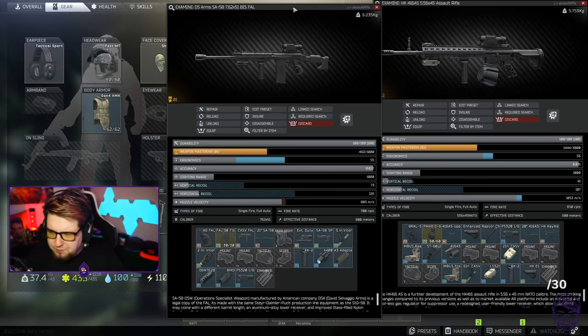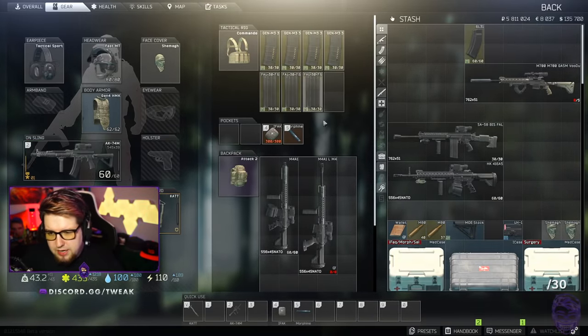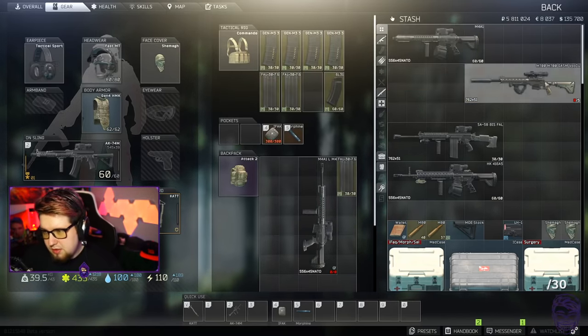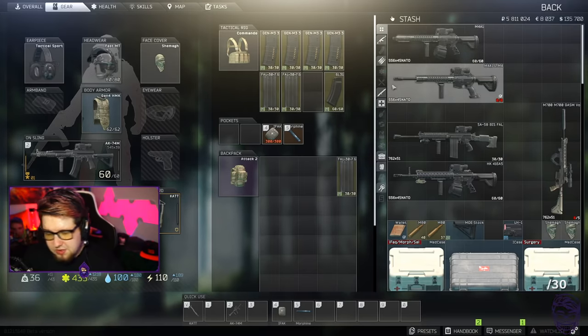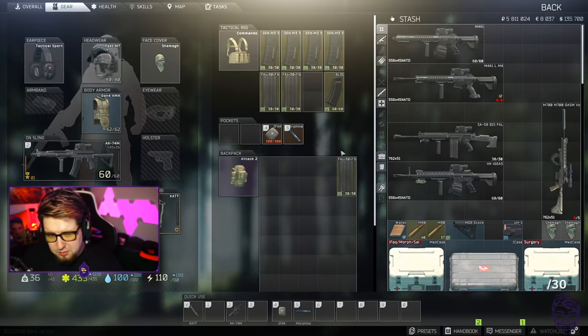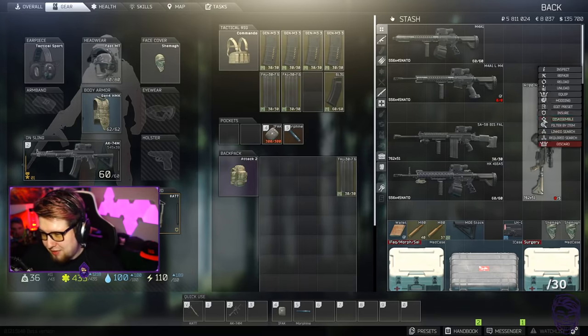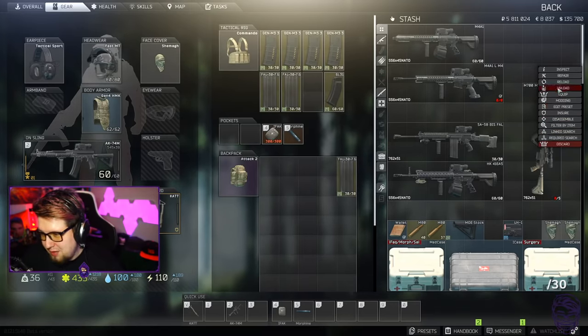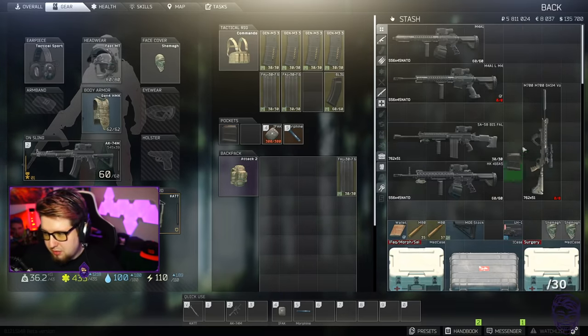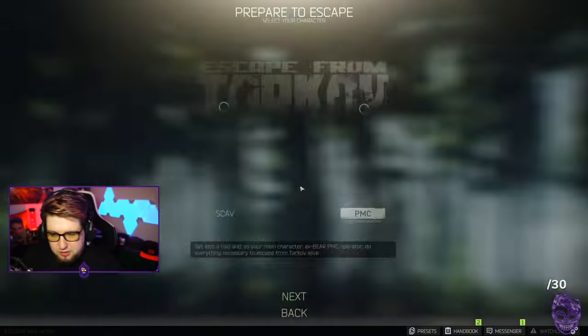For the M4 there are one or two other stocks you can use if you want - it's kind of up to you. These two M4s, especially the short barrel one, if you can get over the muzzle flash, it'll be fine. I'm going to throw a couple of rounds into the sniper because some people have been asking about it.